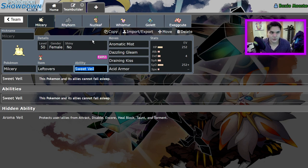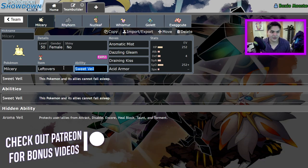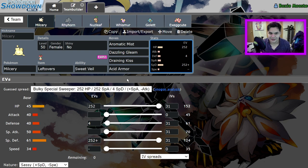After putting myself through the pain of trying to team build around these Pokemon, I've come up with this. This team is a Rhyhorn team — I'm just going to get that straight. This is the Pokemon that's going to get us through this. We have Milcery with Sweet Veil and Leftovers, Aromatic Mist to hopefully boost the special defense on the Rhyhorn, Dazzling Gleam, Draining Kiss, and Acid Armor. It's just going to set up Acid Armors and hope that it can somehow stall something.